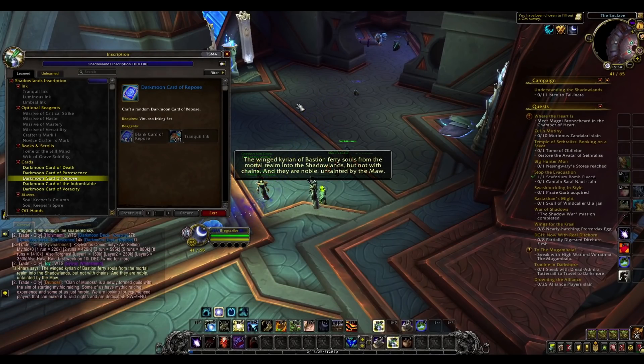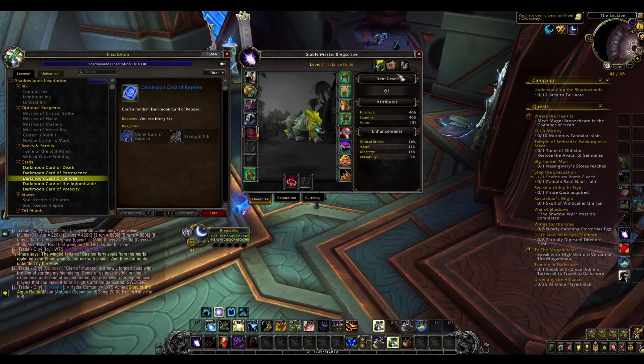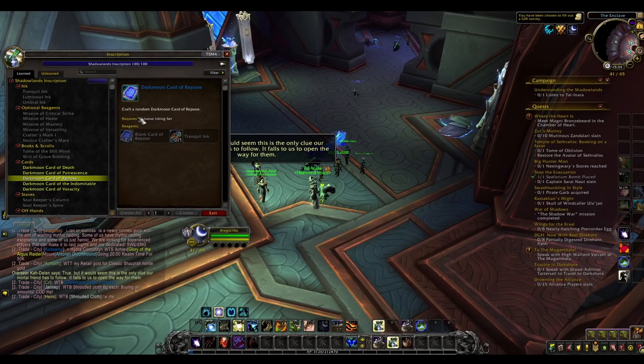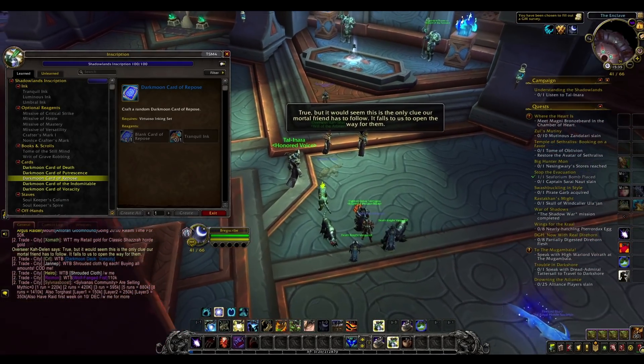Now to start with, you do need Inscription and Shadowlands Inscription level 80. You don't have to be max level — my scribe is only level 51, and I leveled Inscription really, really quickly as you may have seen on my gold cap challenge. Literally you can look up a guide, but basically you just make a few things very cheaply and you have level 80 Inscription.